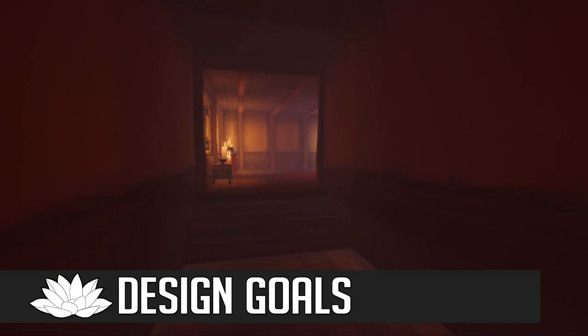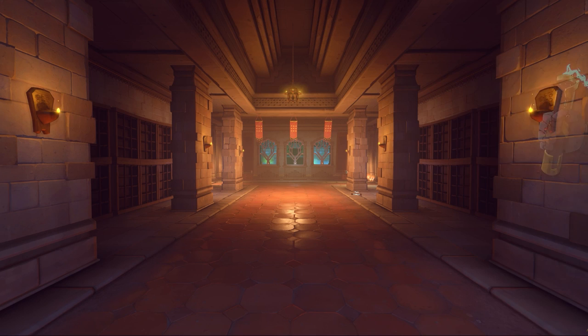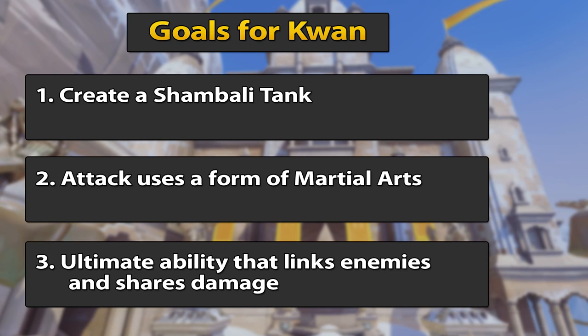The hero creation method I used for Kwan was to create an interesting ability and build the hero around that. In this case, it's going to be his ultimate, Lotus Blossom, which is unlike anything else in the game. The goals for Kwan were to create a Shambali tank, have his attacks use some form of martial arts, and to include an ultimate ability that will link enemies and share damage. I'll explain more about how that works in just a minute.